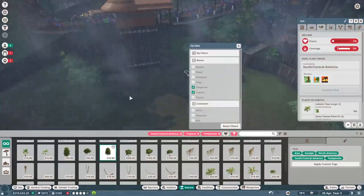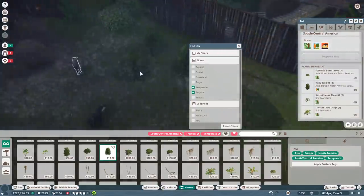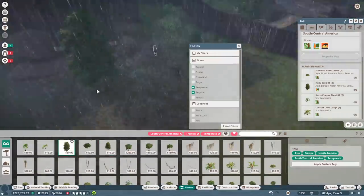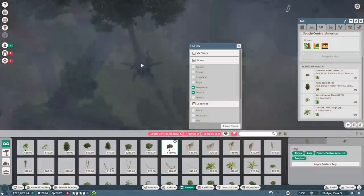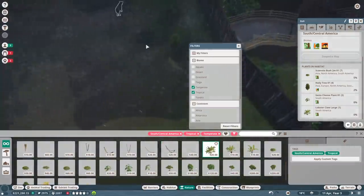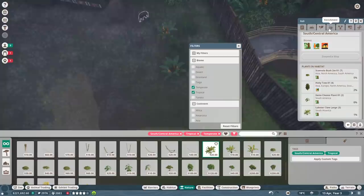Let's try a holly tree - put a couple of those around, and it looks like they do like those, so that's good. Wow, look at the effects - I can't believe it, the rain is so cool! Let's add a few holly trees here. Oh, that's a big boy - I don't want one of those yet. Put a couple of lobster claws down. We're treating our animals so well, they're getting lobster for dinner - very nice!